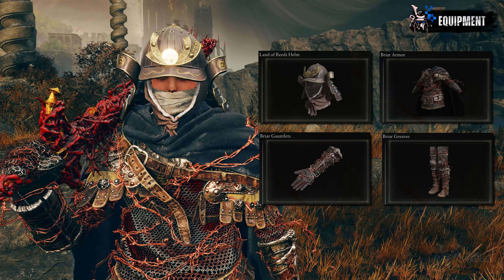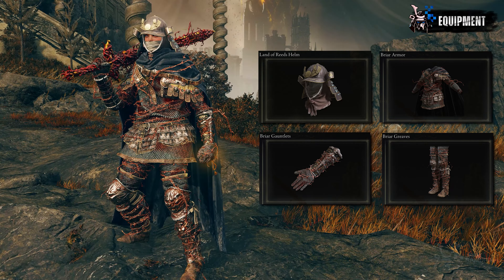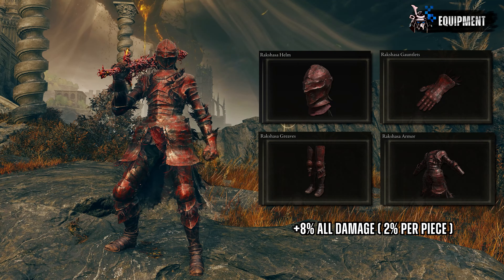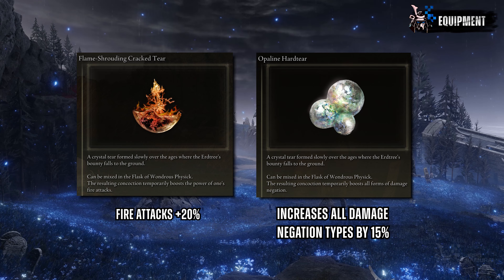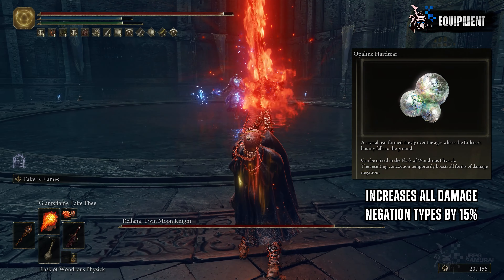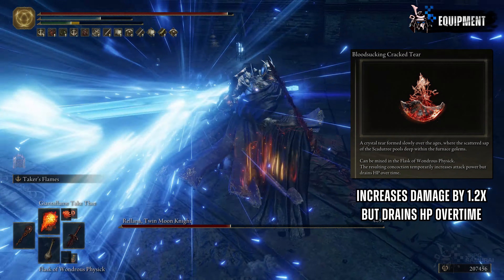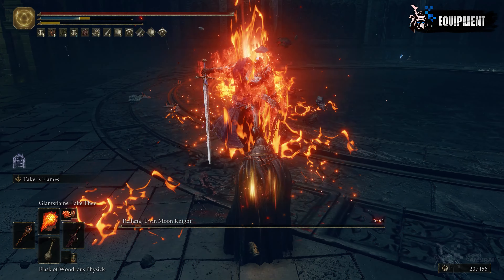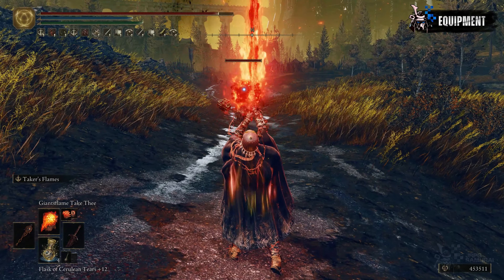For the armor set, I'm wearing Briar set pieces while retaining the Land of Reed's helm to preserve the build's identity — it looks cool and matches the theme well. If you want to optimize damage further, you have the option to equip the full Rakshasa set for a whopping additional 8% all damage across the board. For the Flask of Wondrous Physick, since this build heavily relies on fire damage, I highly suggest using Flame-Shrouding Cracked Tear for an additional 20% fire damage bonus, paired with Opaline Hardtear for 15% damage negation. If you want maximum damage, the Bloodsucking Cracked Tear is beneficial — you get more damage multiplier in exchange for HP loss per second, but the Taker's Flame's lifesteal will circumvent that. Only use this if you are already comfortable with the build's playstyle.